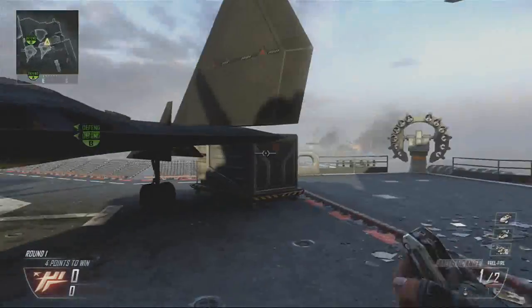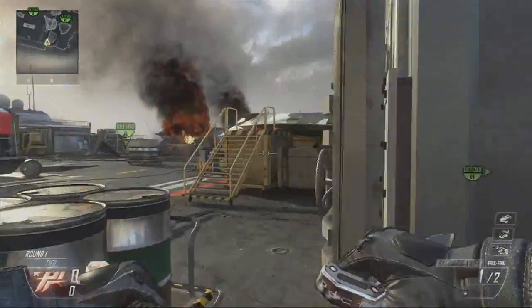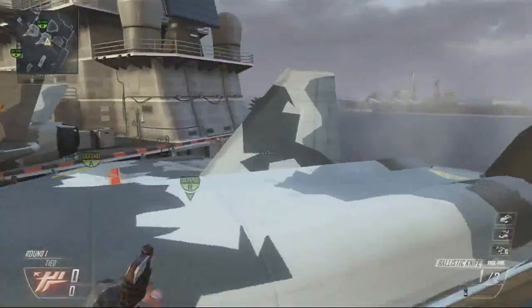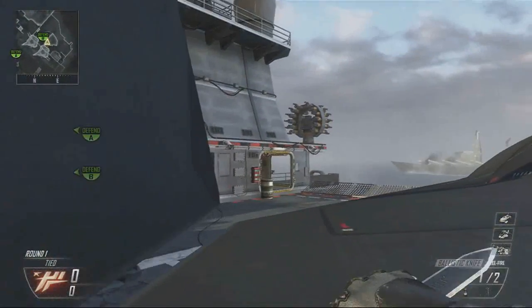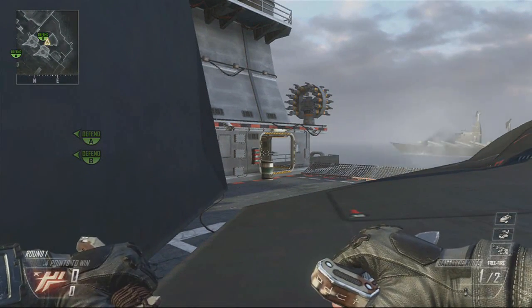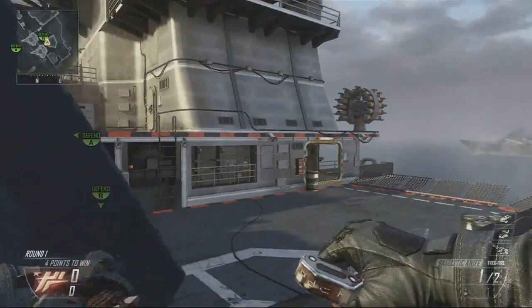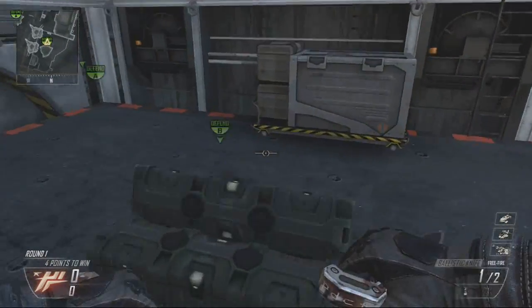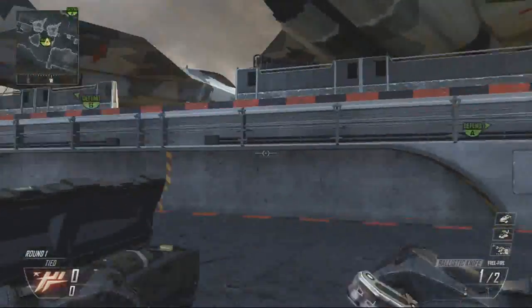The next spot is kind of tricky — you have to run there straight away or run all the way around. Jump down onto this big plane and just hide next to one of the wings. Like this — people in front of you, where you can see that gap, may notice you. But if people are rushing from the left then you're obviously protected, and you can hear the bomb, so you can go and defuse.